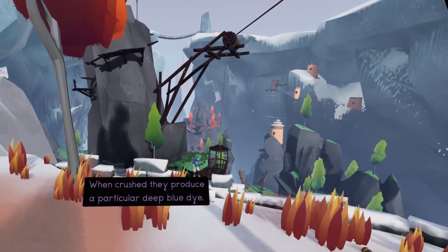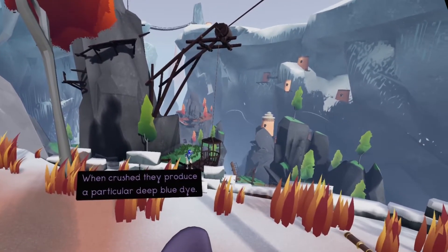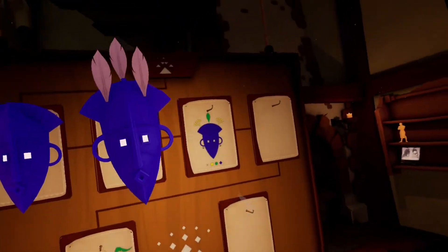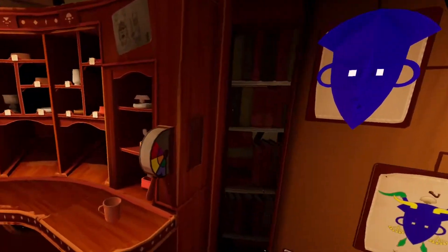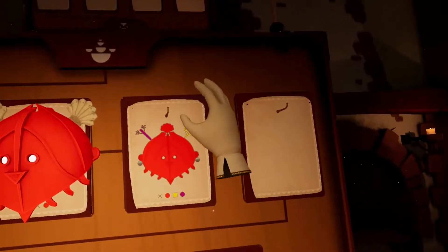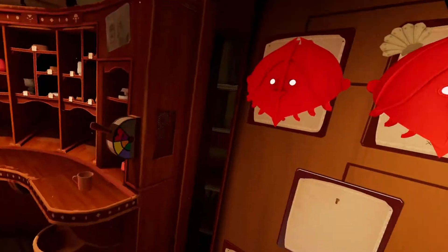These storm berries are not for eating — they're far too precious for mask making. When crushed they produce a particular deep dye. Let's head back. Now I can make this mask, or we could backtrack to the red one. We could also backtrack to the island because I'm pretty sure I have everything for that, but let's stick with the mountains for now.